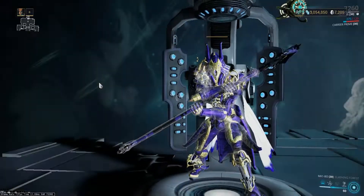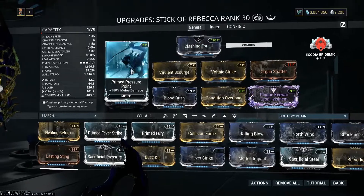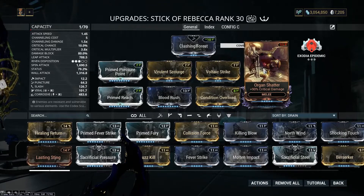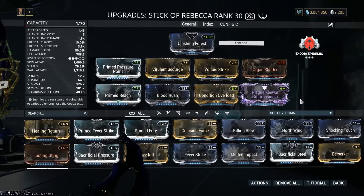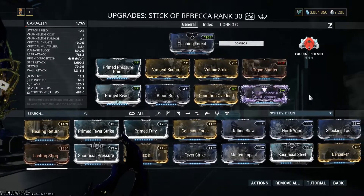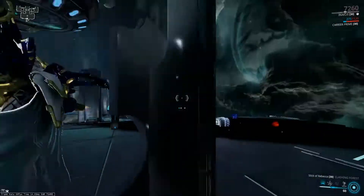The Status build: despite being a Pure Status build, Blood Rush is in the build so that you can have Berserker in the build if you do not have a Riven with attack speed, while being able to maintain Arcane Fury buffs. You can replace Organ Shatter with Drifting Contact. The benefit of a Pure Status build is that you can drop Blood Rush and put in utility mods like Life Strike or Healing Return.